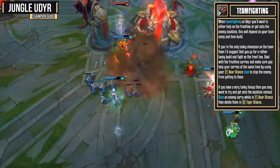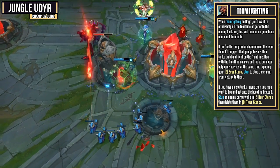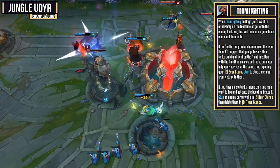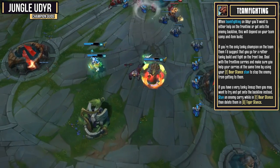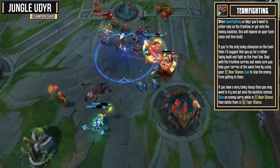When teamfighting on Udyr, you'll want to either help on the front line, or get onto the enemy back line. This will depend entirely on your team comp and item build. If you're the only tanky champion on the team, then I would suggest you fight on the front line, and go for a pretty tanky build. Deal with the front line carries, and make sure you help your carries at the same time by using your Bear Stance stun to stop the enemies from getting to them.